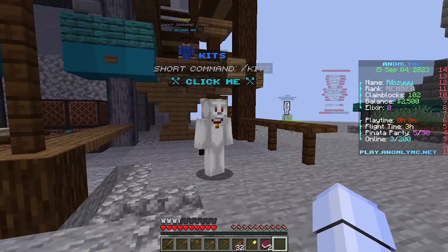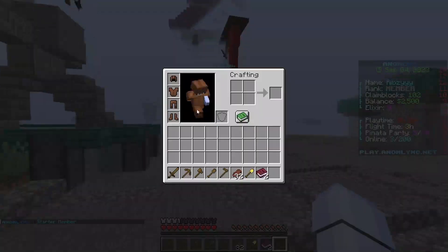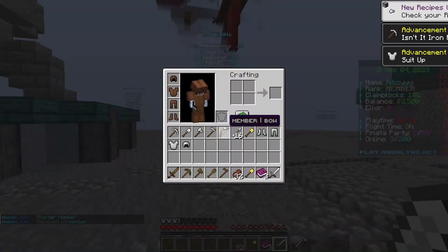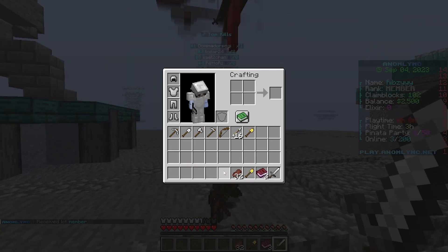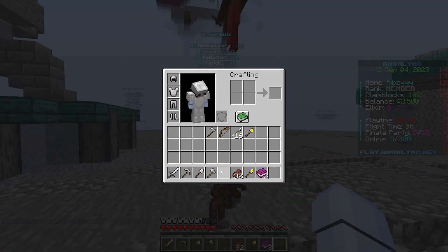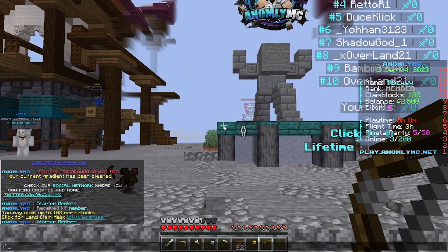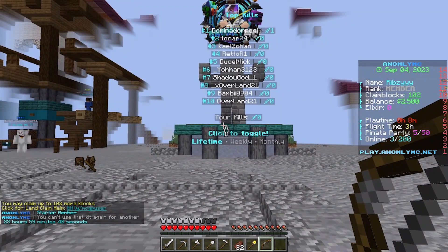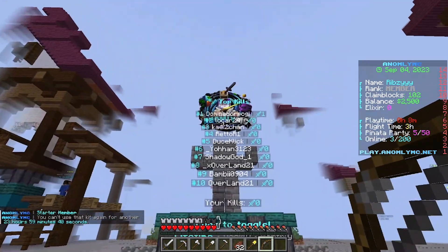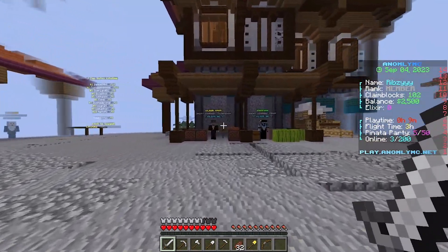Here we've got kits — we have starter and member kits. Let me check the member kit — it gives us arrows, a bow, and a claim shovel. You can get that kit every day which is really useful. Then here's top kills — Domina is at number one with one kill, hopefully we can get on that leaderboard later.